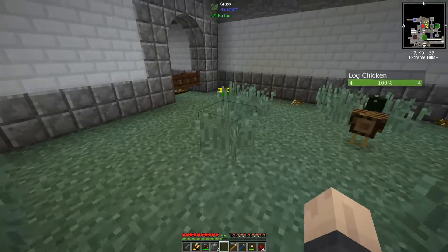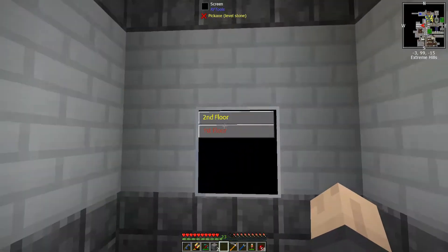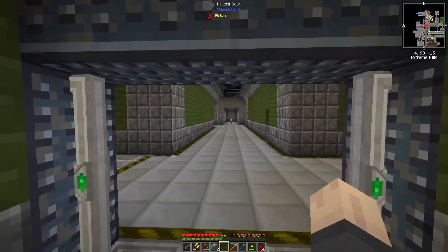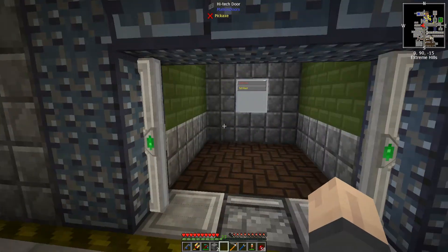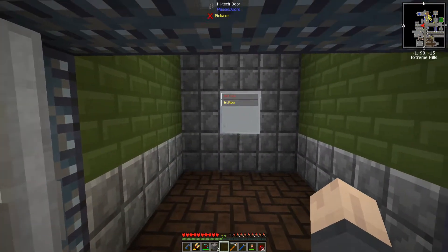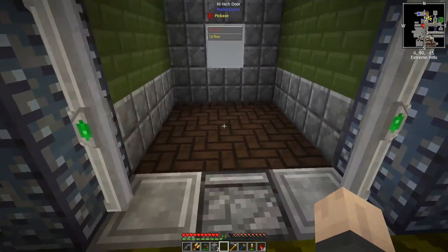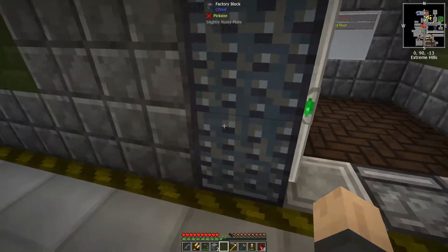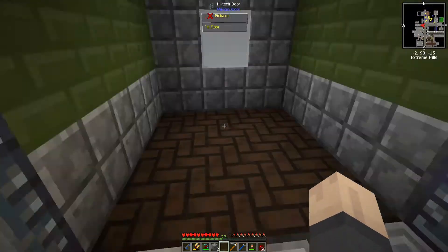Next thing I want to do while that's going is start talking about the basement. The basement doesn't have a great level right now, and I'm thinking about having the elevator go down there. It probably wouldn't be a bad idea, so the first thing we need to do is access the basement and figure out the layout.